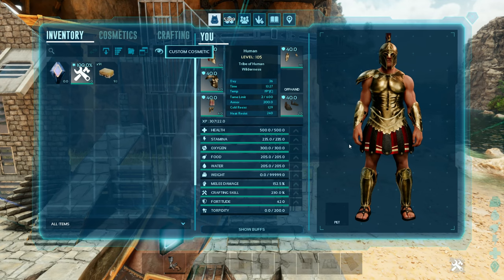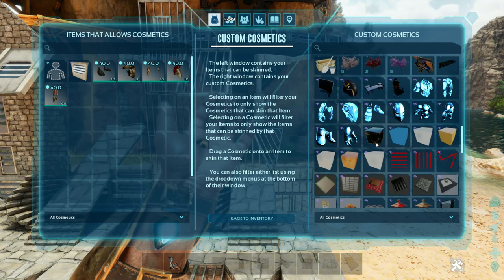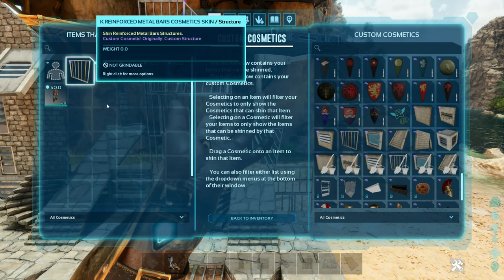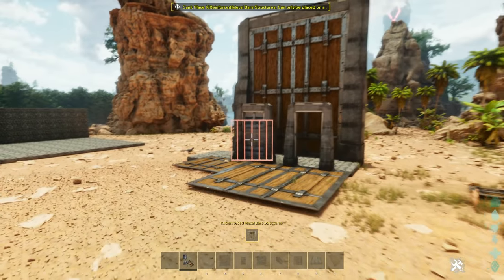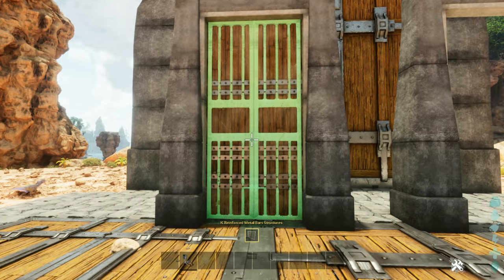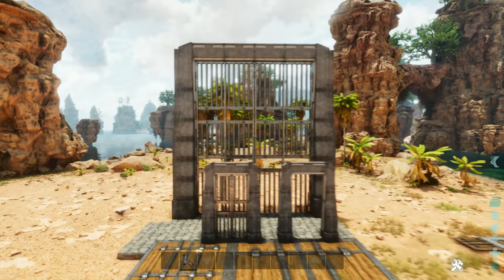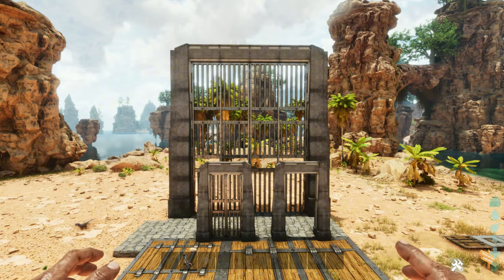I do want to check one thing with this particular skin that I haven't checked yet — does it work on the Behe gate and the dino gateway? So we're going to go back to inventory, go to cosmetics, click on it and select it. It does not work on your trap doors, but it does work on your dino gateway and on your Behe gate. That is amazing. Hats off to you, Klinger.